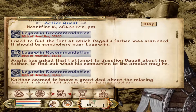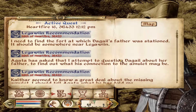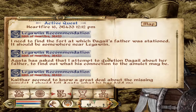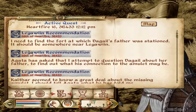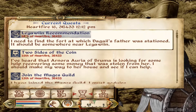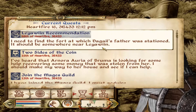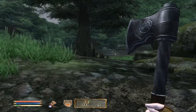Hello everybody and welcome back to Let's Play Oblivion part 16. So if you remember, we've gone to Leowyn's Mage's Guild to get the recommendation. I just found Fort Blue Blood. I'm going to read this out quickly and then go towards it. I need to find the fort at which the Gale's father was stationed. It should be somewhere near Leowyn, which is right here.